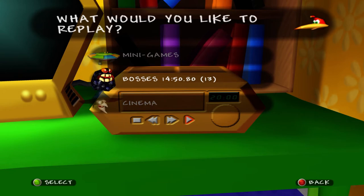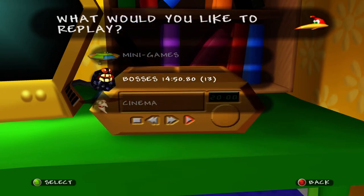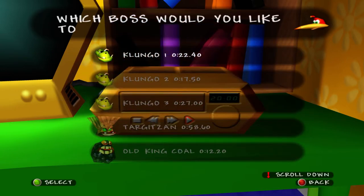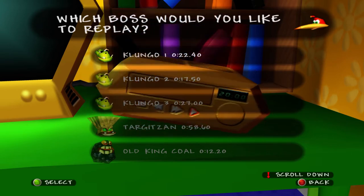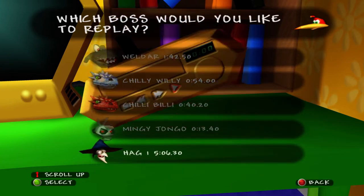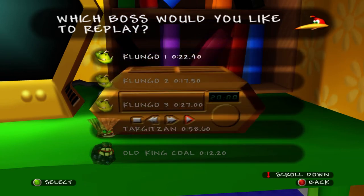Now let's go ahead and jump into bosses. Notice how next to the word 'bosses' there's a time showing how many boss fights I've played — this is something they changed about the Xbox 360 version of Banjo-Tooie. In the bosses mode, we can go ahead and rematch every single boss fight in the game. I'm going to fight a few bosses to show you how this mode works.